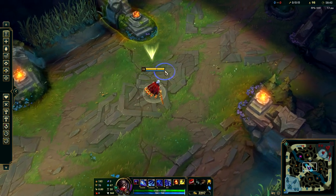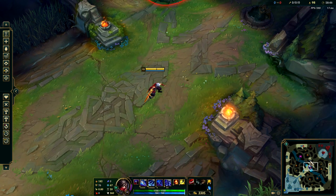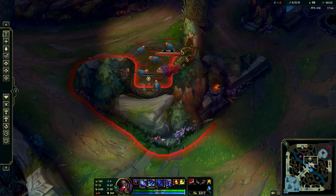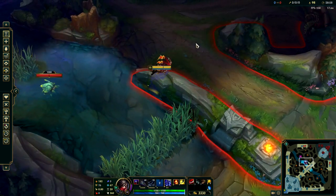If you were to play locked camera, you wouldn't see what's happening at Raptors. Let's say there's an enemy jungler at Raptors and you don't know the health bar. But if you have unlocked camera and you don't want to click on the map, you can literally just swipe up. You can see that it's full health, so there's no point going there. But if he's one HP, you can go jump on him.